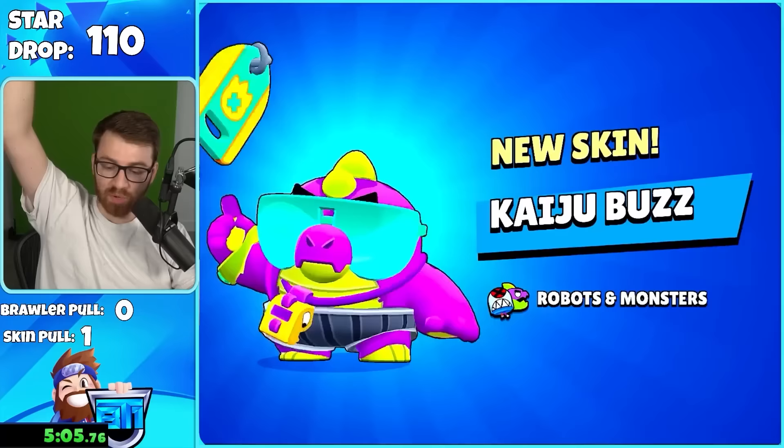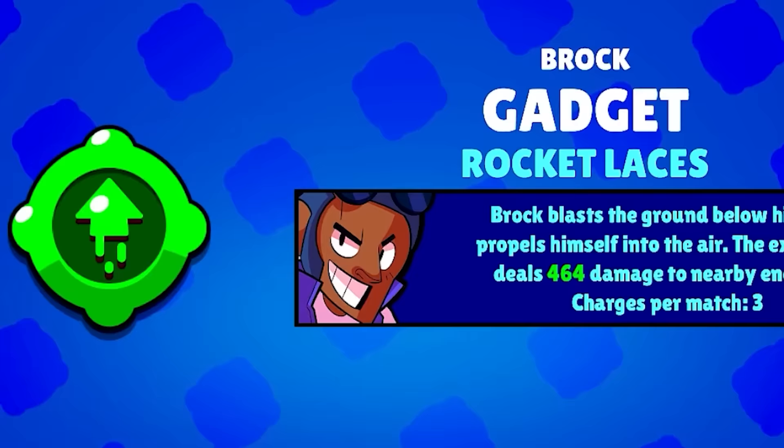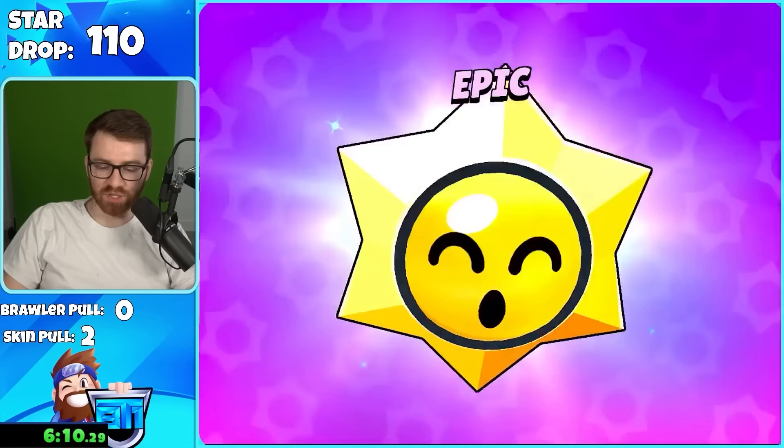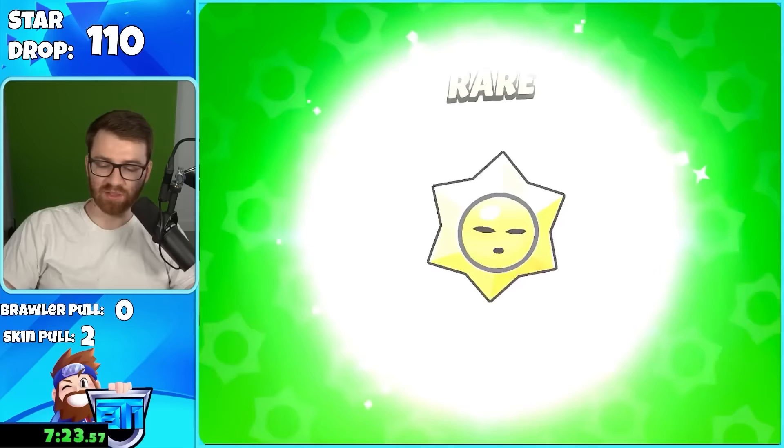We got Kaiju Buzz skin — glad they fixed the power point bug, that was so frustrating. Mythics are on fire right now: rock gadget, tons of gadgets coming with the mythic drops. I haven't pulled a single legendary drop on the actual 100 drop stars — all mythics and gadgets. Then the first mythic that had power points actually came through.